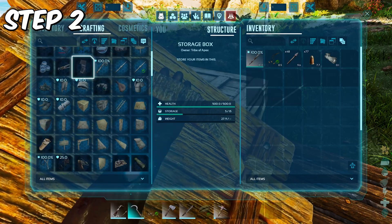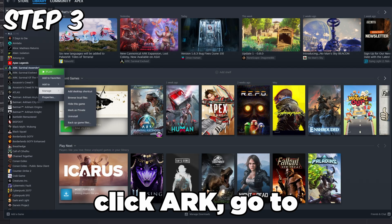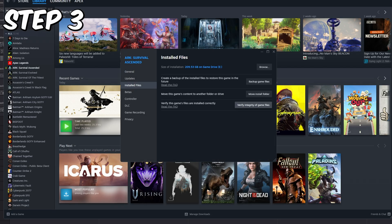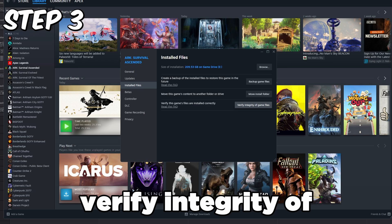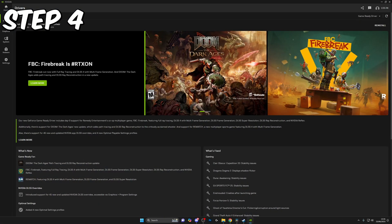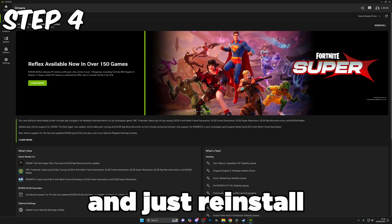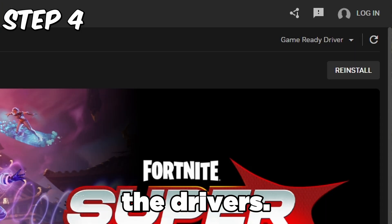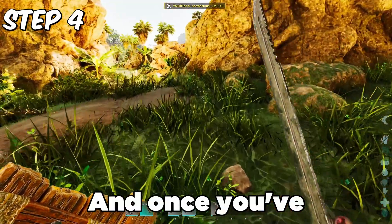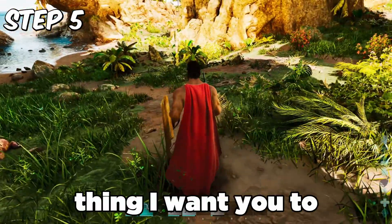After you've done the DirectX fix and the SFC scan, restart and update your computer. Then go into Steam, go to your library, click on ARK, go to Properties, and verify the integrity of the game files. After that, go into your driver settings for your graphics card — mine is Nvidia — and reinstall the drivers. It's going to do it all by itself. Once you've done that, restart your computer to lock everything in.